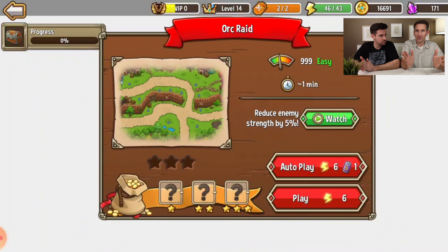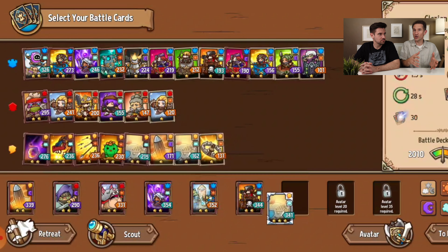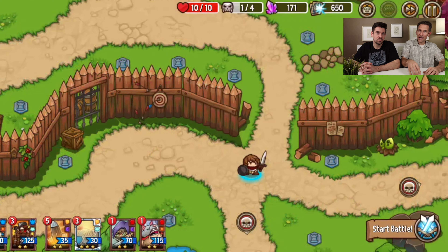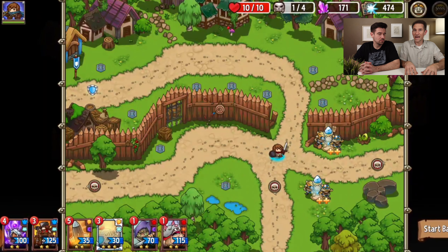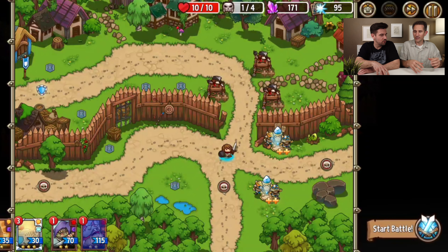Let's talk about just the gameplay of it. It's a fun little game. You set up little towers, you upgrade. You get these different cards you can play. You get different characters you can place in the game. Some are mobile — they can run around and give you power-ups for your character. You have these little platforms you can place your towers in. You have different kinds of towers: some throw bombs, some do arrows, some slow down the enemy. They have a lot of different functionality.